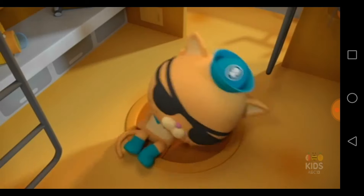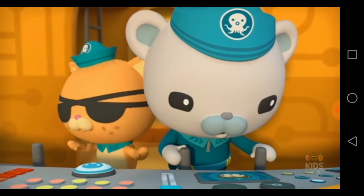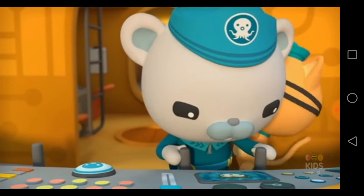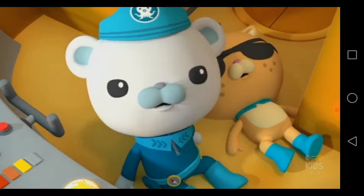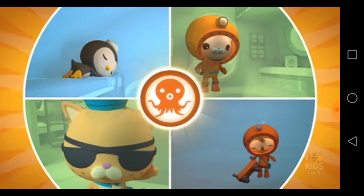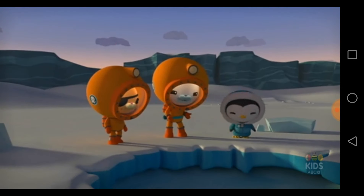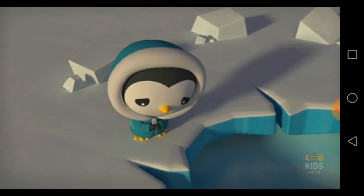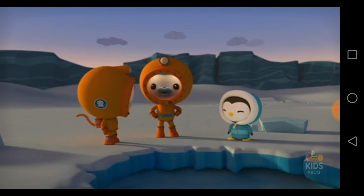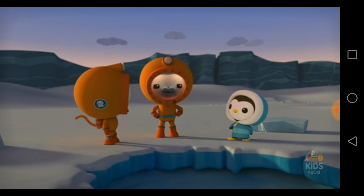Shellington to Gup-S. Come in, please. Where am I? Captain Barnacles. Do you read me? Shellington, where are you? Captain, I'm in the lake. Tiny creatures. Captain, help. Quasi and Peso, to the ice hole. Octonauts, Shellington is stranded down in the ice lake. We have to rescue him. The temperature is dropping fast. If the hole freezes over, there'll be no way to get him out. Then there's no time to lose. Quasi, you're with me. Peso, you stay here and keep your eye on the ice hole. Octonauts, let's do this.